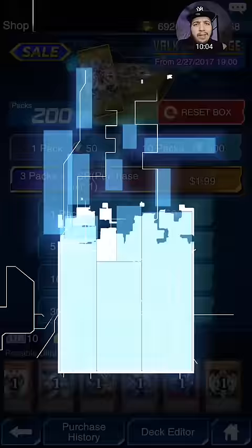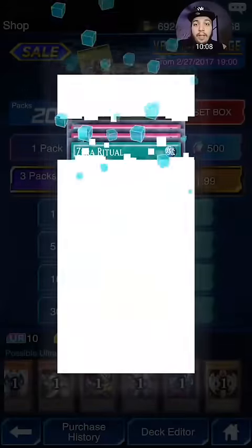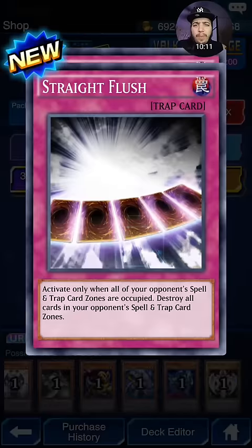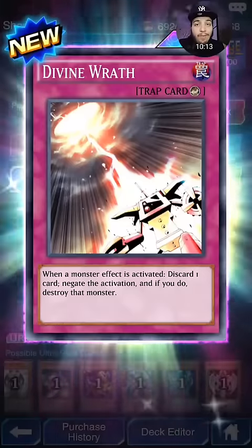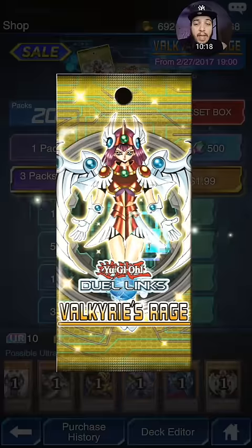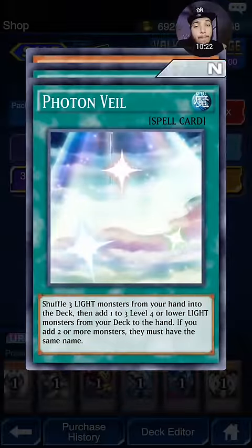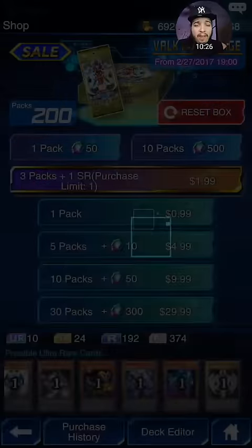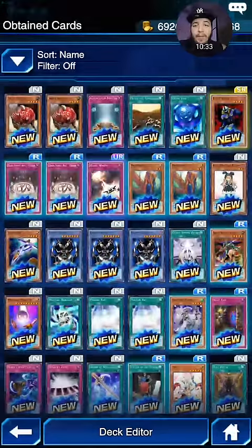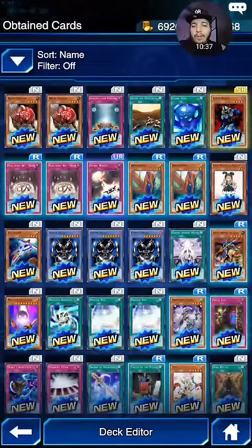Definitely a good combo card with Magical Merchant, which I think was in the Neo set. Okay, our first Ultra Rare — it's a trap card. Divine Wrath. Okay, Divine Wrath — it's decent. I don't know if I would run it just yet. We got another SR? Nope. I may run it because you do have to discard one card from your hand, so that is a thing. Not too bad — we got one Ultra Rare and one SR. That's not too bad.